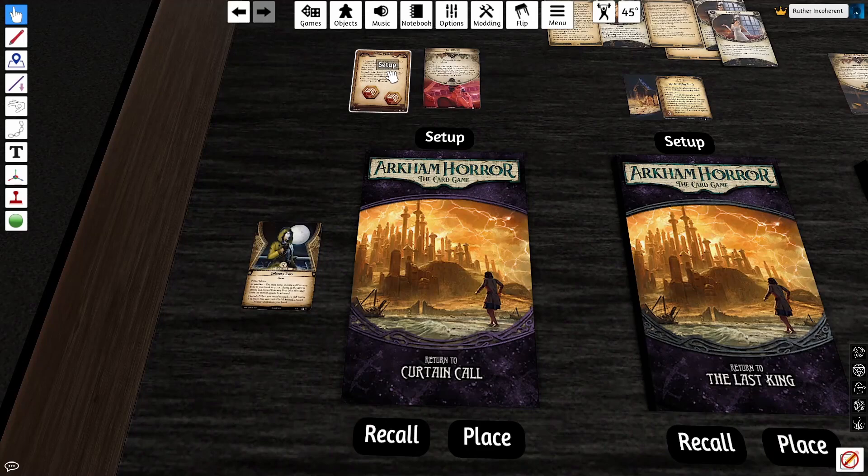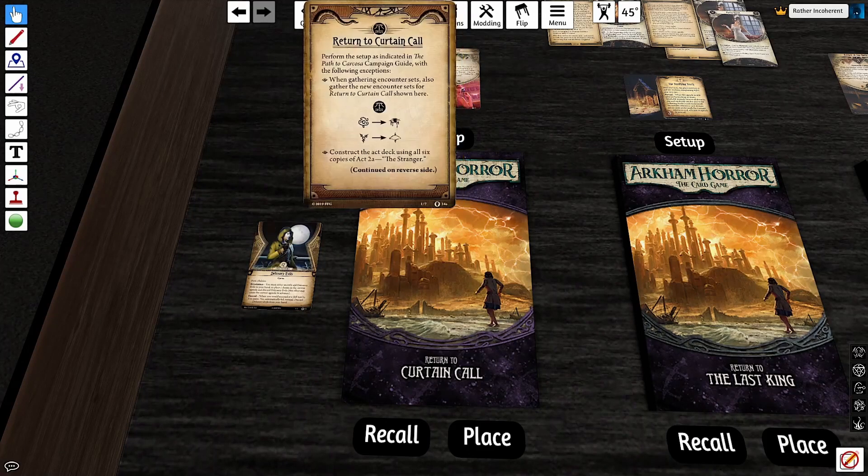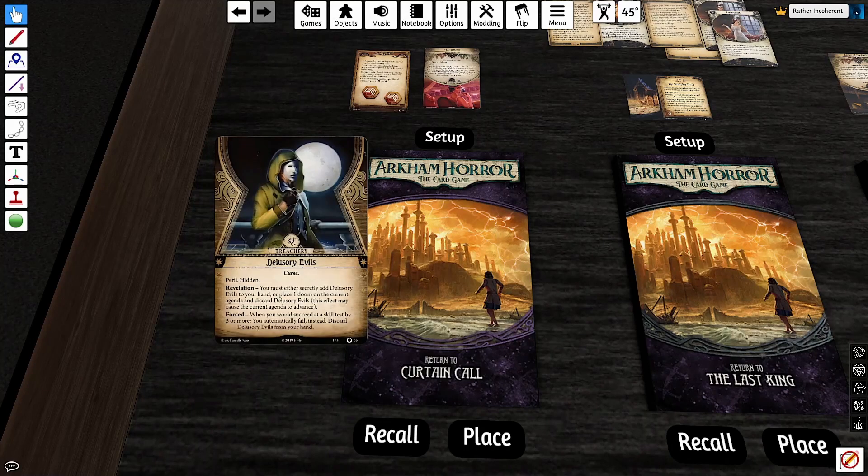Every scenario is going to have a card that tells you to change your encounter sets to the Return 2 encounter sets. One of those encounter sets in many of the Return 2 boxes is Ancient Evils. It is usually changed into a different type of Ancient Evils. You never play with Ancient Evils in this campaign — you play with Delusory Evils instead.